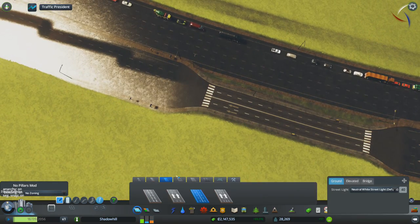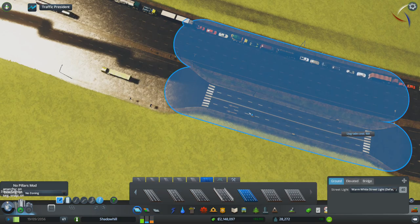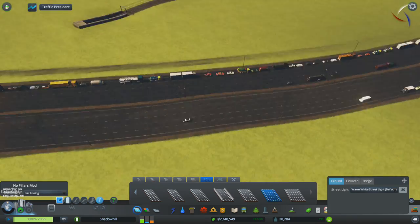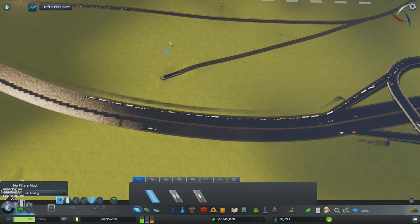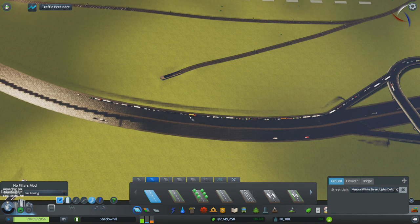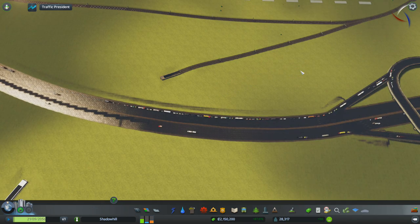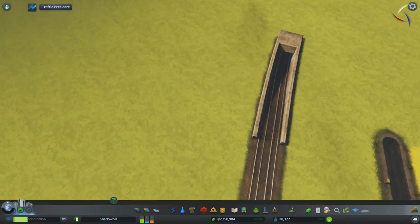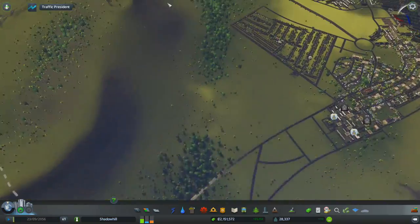I'm an idiot — I can't believe I did that! What was that — a four lane road? No, five lane — there we go. Let me try with one of these, just a small stretch, like a normal road. Okay, Fine Road Heights is not working anymore — that's going to be a problem. I'm going to have to fix that before the next recording session, so the next few episodes are going to be without Fine Road Heights, which means we're going to have to play around with things.